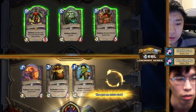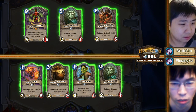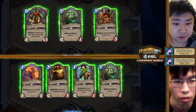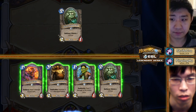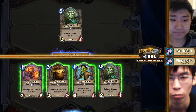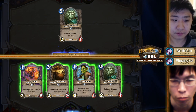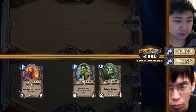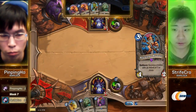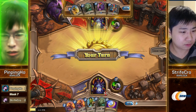Warlock — it's Zoo versus Handlock, and this time around Pingping Ho is going for Zoo. Strifecrow is going for the Handlock. He mulligans and keeps the Ironbeak Owl — it's already a good sign that he has a hint that it's Zoo. Going first against Zoo, I would never keep Owl, but it might be like Demon Lock — it's not guaranteed. This is more of a Handlock list. That's an interesting choice; I wouldn't have kept it myself.